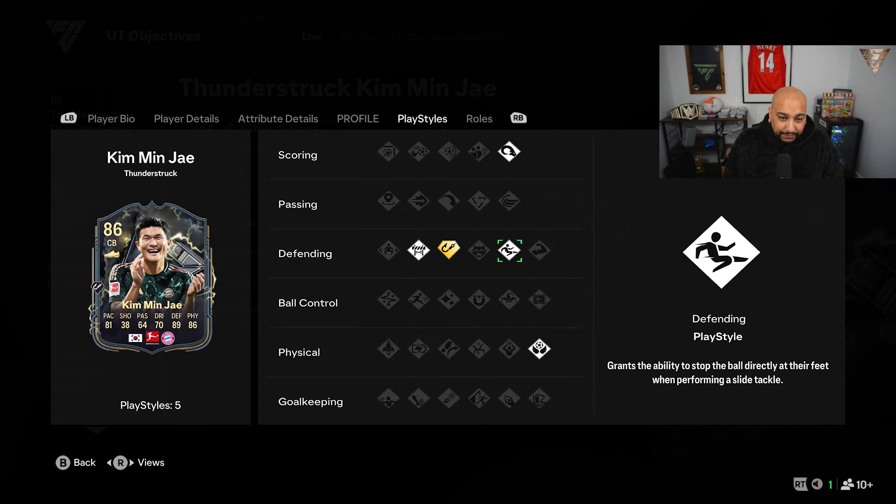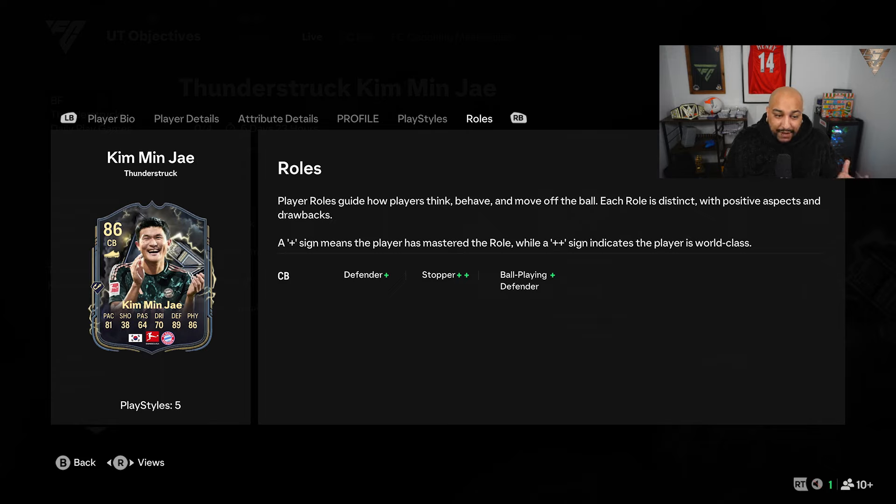At the minute he's got power header, slide tackle, block, intercept plus and aerial. The roles that he has at the moment are defender plus, stopper plus plus and ball playing defender plus.